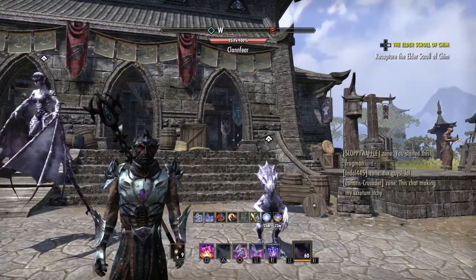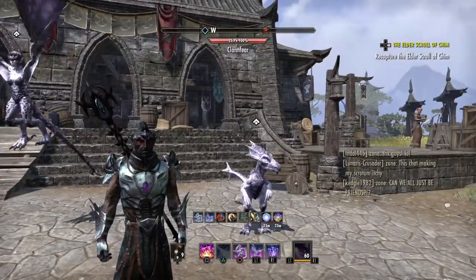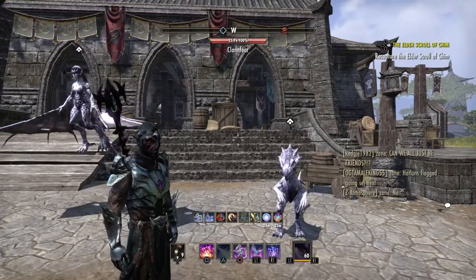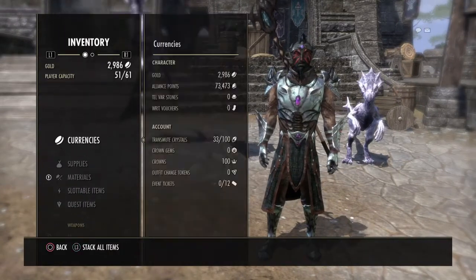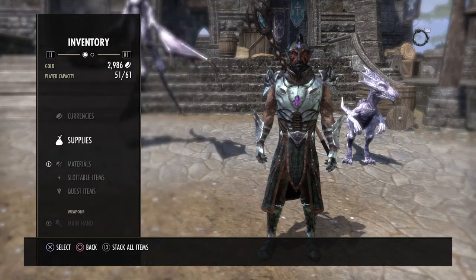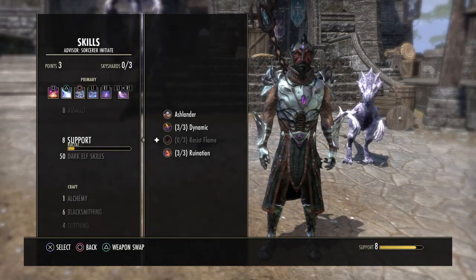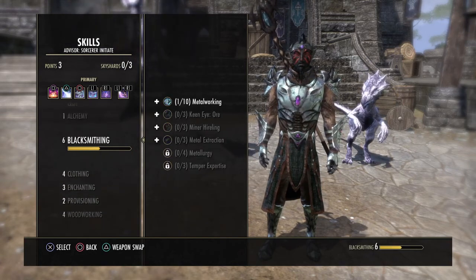What's up guys, it's Tutorial Count and I'm back with another video. Today is going to be a little different — this is a tutorial on ESO. I'm going to be showing you the fastest way to level up blacksmithing. I recently picked it up because my blacksmithing isn't high enough, and I want to unlock the Daedric style. You have to be at least rank nine — it can be clothing, blacksmithing, or woodworking.